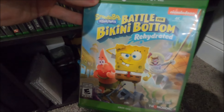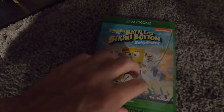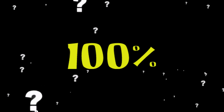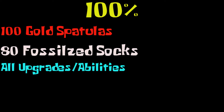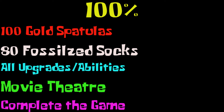Originally released all the way back in 2003, BFBB got a remake in 2020 and I never got around to completing it. So, 100% — what exactly do we need to do? BFBB is pretty much a collect-a-thon style game similar to the old Banjo and Crash games. In order to 100%, we must collect 100 gold spatulas, collect 80 fossilized socks, get all the health upgrades and bubble abilities, access the movie theater, and of course, complete the game.